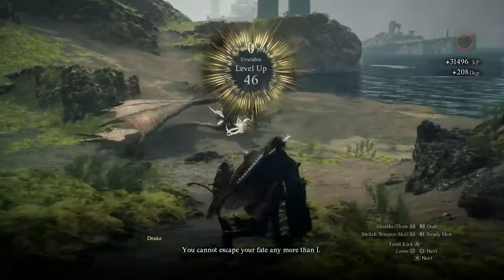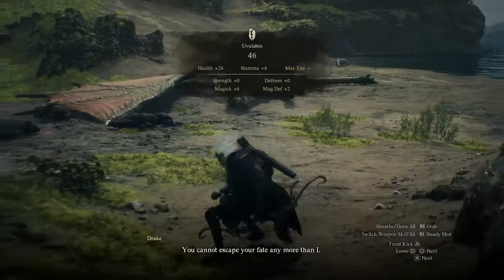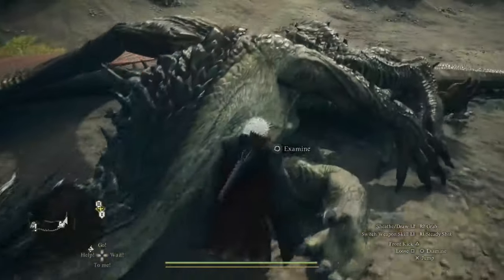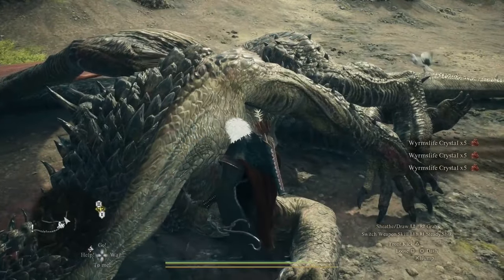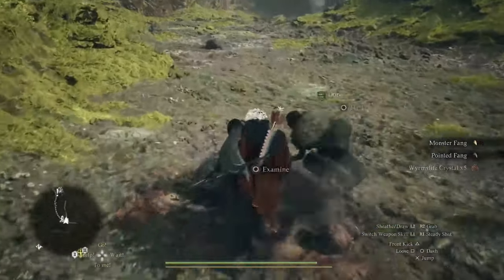We move down, equip the arrow — boom, instant kill! 31,000 XP, because I'm using the Medusa spell bow and instant killed him. Now you can just loot him for dragon scales, worm life crystals, and all that.